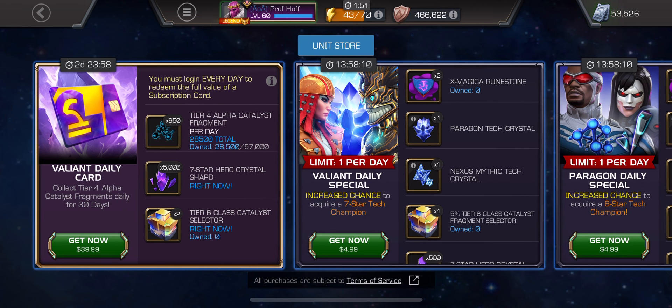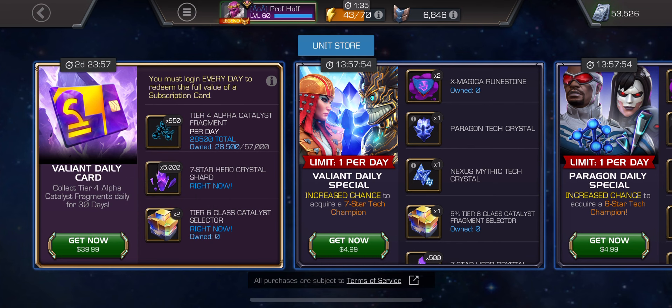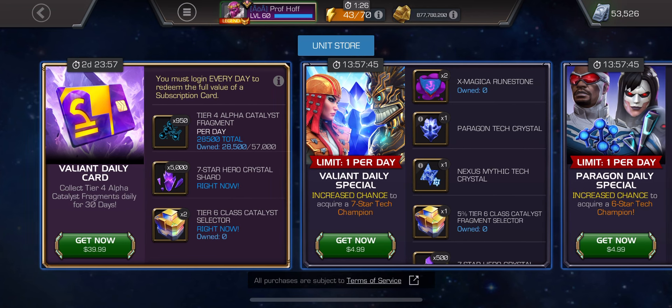The tier four alpha is slowly becoming more common. They've given us 10% of one for the first several months, which was nothing. You can see that I'm exactly one half toward forming one, but I have zero right now. So if I got this, it'd be 40 bucks to form one — which is one-third of what I need, 33% to my next rank three seven-star.